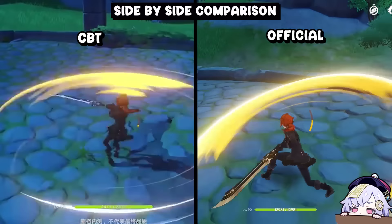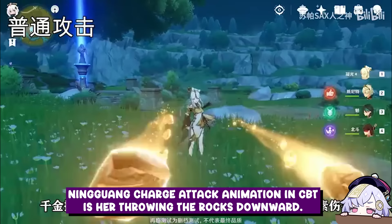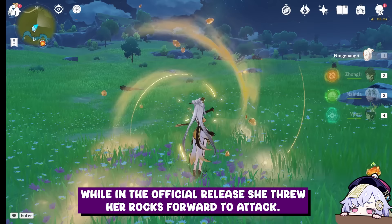Here are some side-by-side comparisons. Ningguang's charge attack animation in CBT is her throwing the rocks downward.